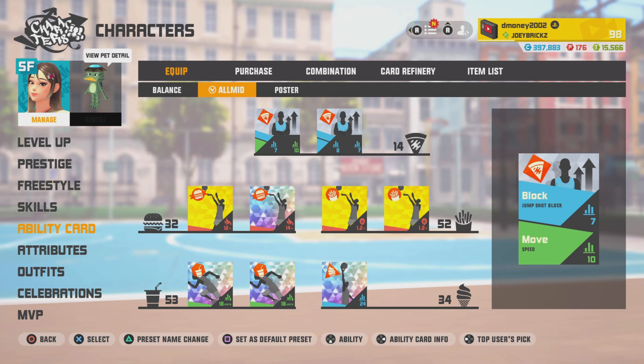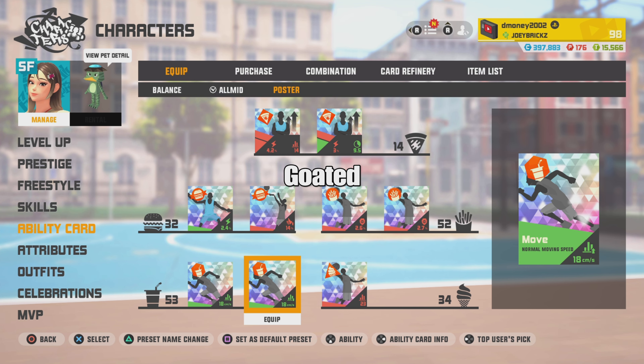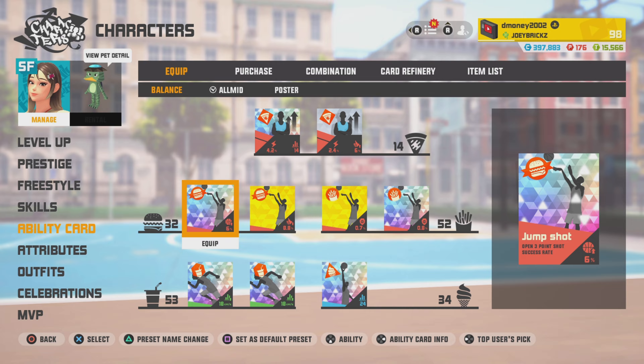And of course, we gotta check out the comp Lou builds. This is the mid-range build — nothing too shabby. This is the Dunk build. And this is the balanced three-point build.